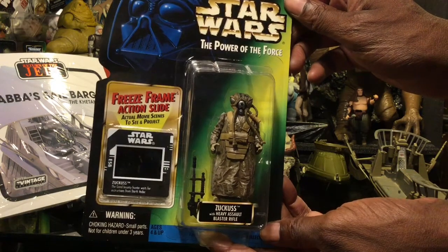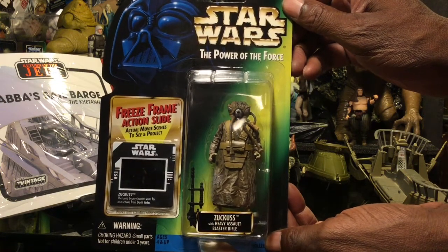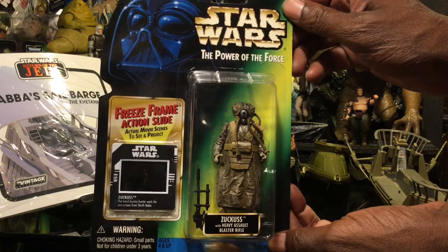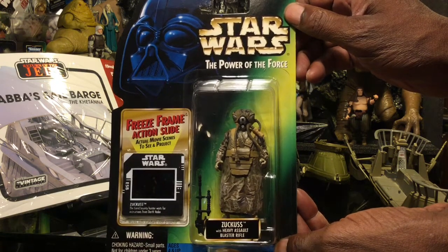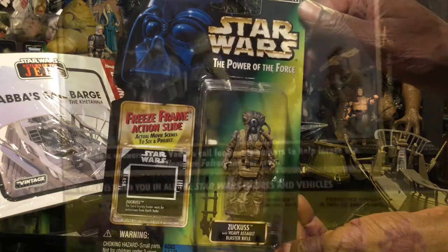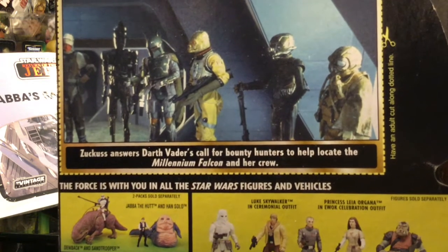This one here is Zuckuss. He is very familiar, more in particular due to the Empire Strikes Back scene with the bounty hunters — he's one of the bounty hunters seen in the background. Since most of the bounty hunters are somewhat connected to the Hutts, I included him with this portion of my collection. His only prominent scene is that bounty hunter scene.